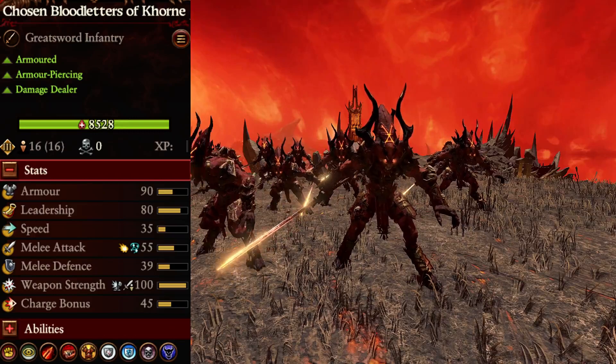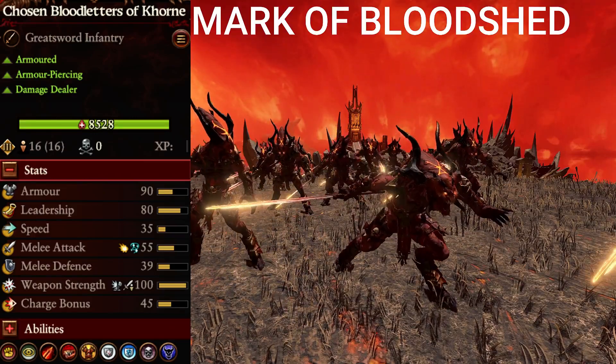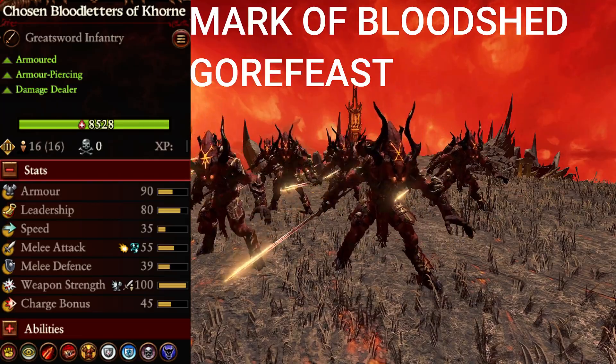First up are the Chosen Bloodletters of Khorne. Their attributes are armored, armor-piercing, and damage dealer, and their abilities are Mark of Bloodshed, Gorefest, and Hellblade.